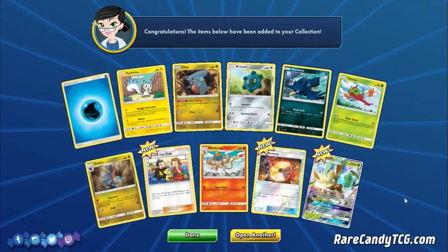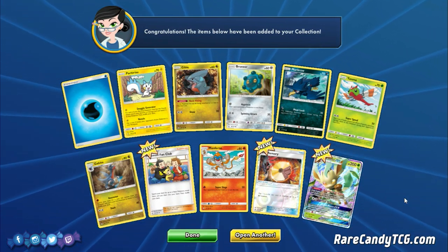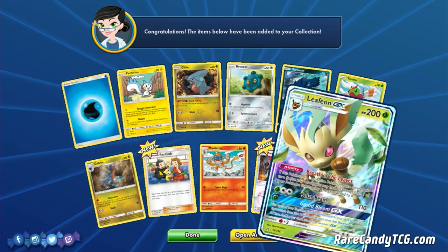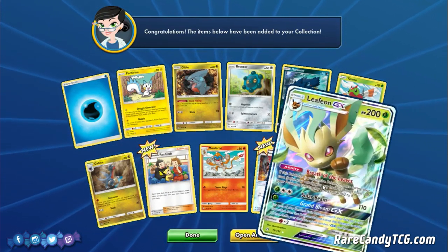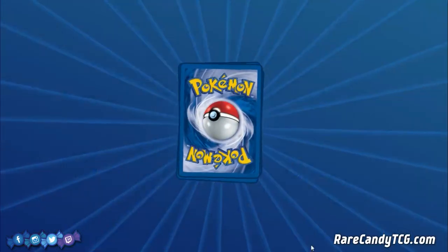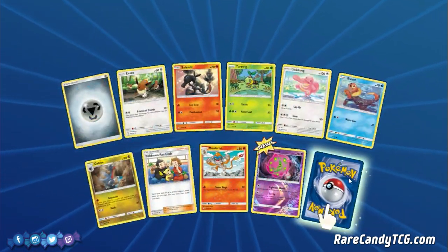We got Leafeon GX — nice! This PTCGO opening is treating us pretty solid. I think I like their algorithm right now — they're doing a really good job hooking us up with some good stuff. Hopefully we can get a couple more of these. I'm sure Leafeon will be difficult to trade for in the early stages of the Ultra Prism format just because a lot of people are excited to try it out. So hopefully we can pull enough that we won't have to trade for them.